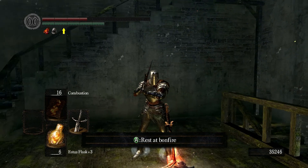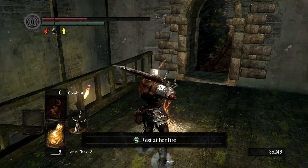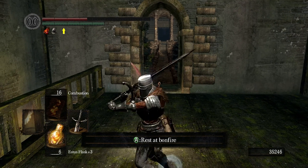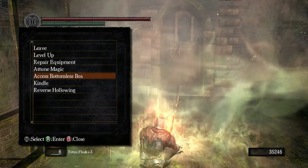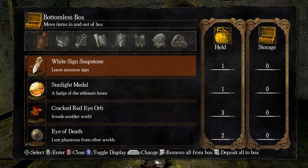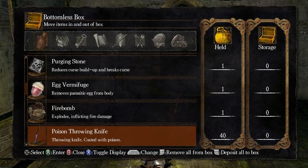Hello and welcome back to Let's Play Dark Souls: Prepare to Die Edition with me, One Exploits. We're near Sen's Fortress, which is the next location we're going to, but first I want to check my bottomless box in storage. I need Twinkling Titanite — I don't think I have enough because I want to upgrade my sword.